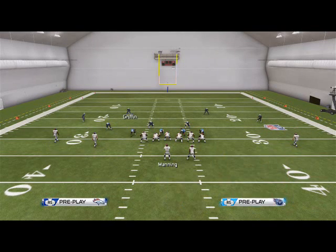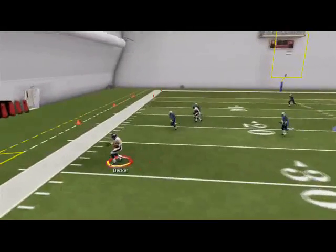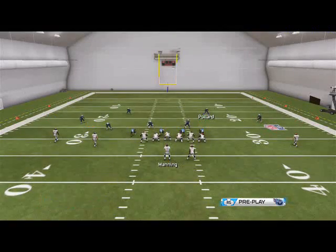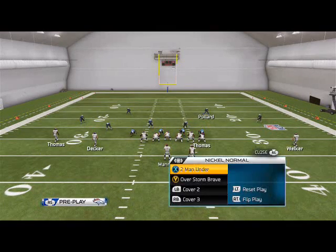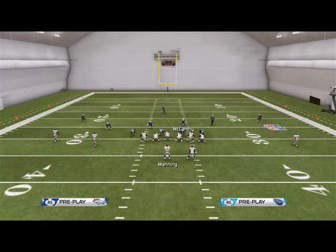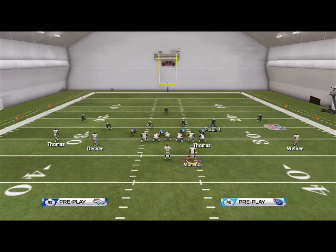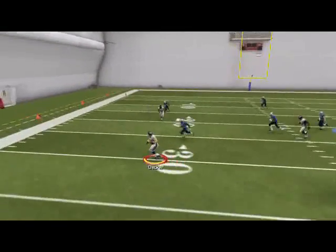You don't want to call this play every time on third down, but once in a while it'll be successful. If they go cover three and put purple zones - which is what every cover three does in this game - you're going to be able to check down to your flats and take some quick yards. What I've been doing recently is motion-snapping my flat routes because motion-snapped flat routes get a little better separation overall. That's something I like to do, though it may not be super sim to some of you guys - it's just to make the play more effective.